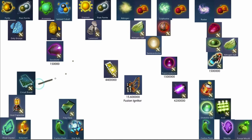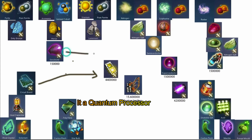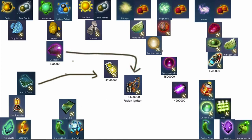First you craft the heat exchanger, then you craft a circuit board, and from the circuit board you make a quantum computer.